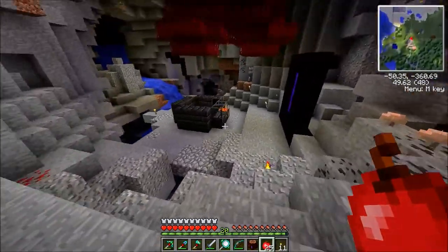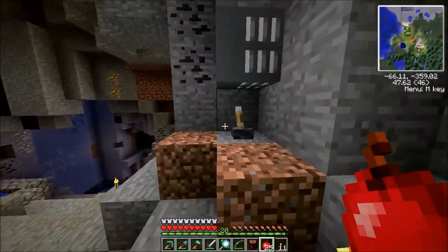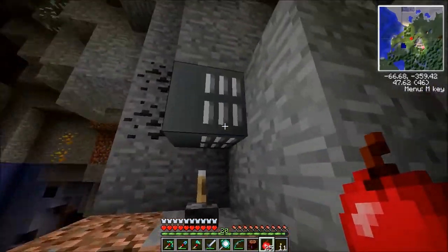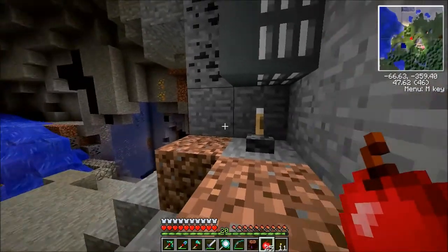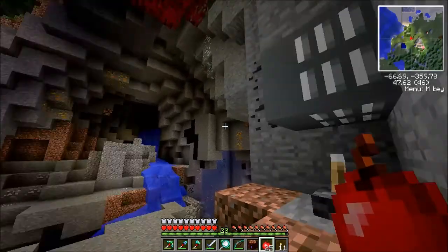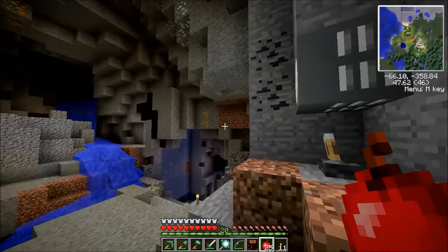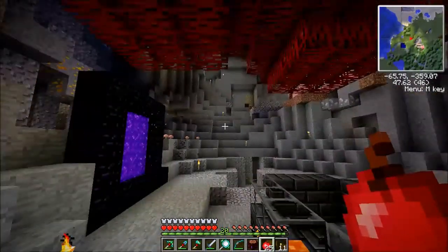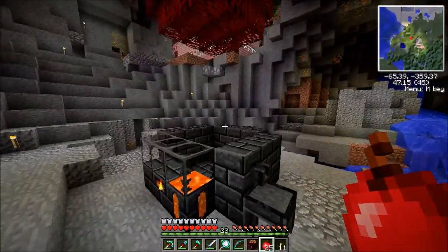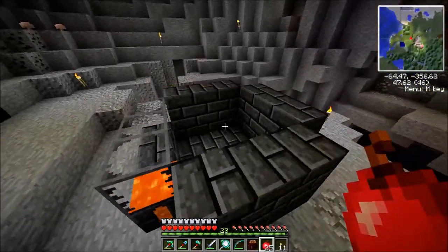Down here is that floodlight I was talking about. It projects a huge beam of light for a really long distance. If I turn this off you can see over here it's all dark, and then I flip it on and it lights everything up. I just made one to test it out. I may end up setting up a system where I can flip a switch and have a bunch of them turn on and light this whole place up.